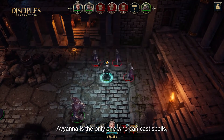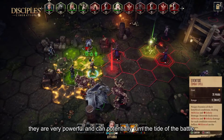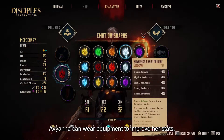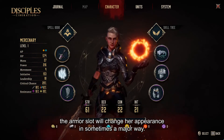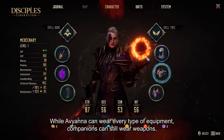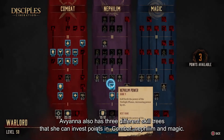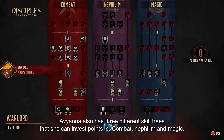Havaiana is the only one who can cast spells — they are very powerful and can potentially turn the tide of battle. Havaiana can also wear equipment to improve her stats; the armor slot will change her appearance in sometimes major ways. While Havaiana can wear every type of equipment, companions can still wear weapons, and both companions and normal units can wear a Motion Shower. Havaiana also has 3 different skill trees that she can invest points in: Combat, Nephilim, and Magic.